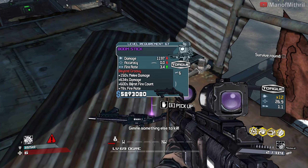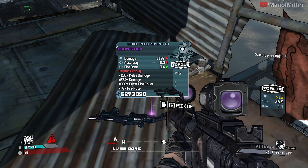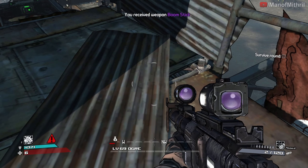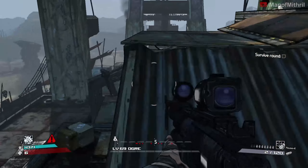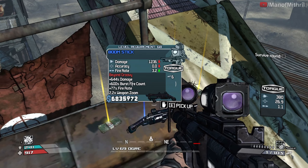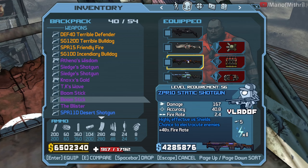This one is actually pretty good. I think the max level is 68. It's a little worse than the god roll because the god roll has 1257 damage and a 4.5 fire rate. I'm going to take this for now just in case I don't get something better, but I'm still looking for the hybrid. Oh, would you look at this one - this one has good damage but the fire rate isn't as good. Let me compare.